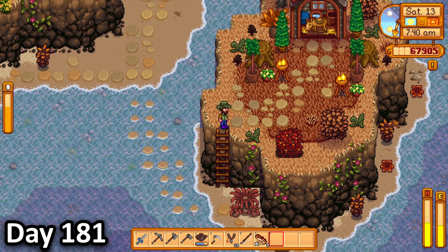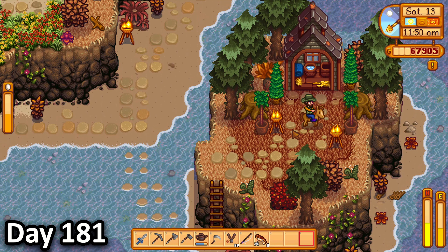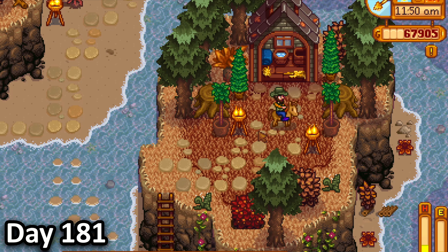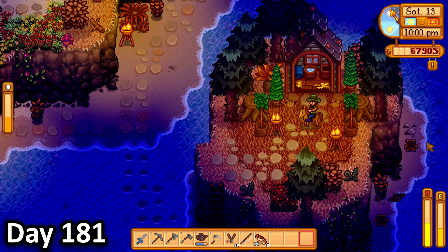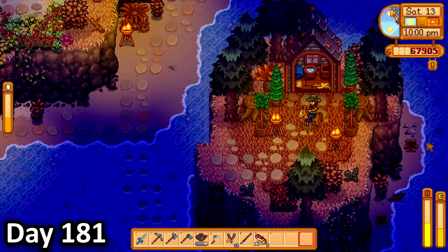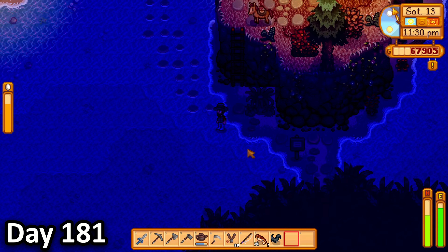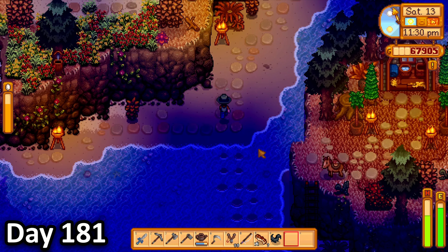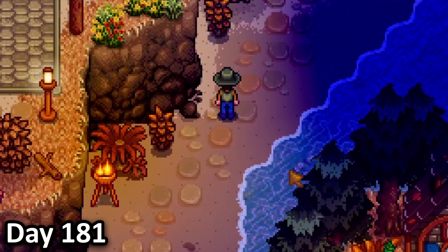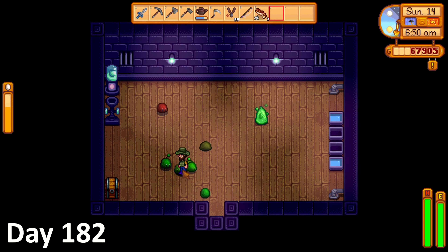In the morning of day 181, I put a slime egg in my incubator, then headed over to my stable that had finally finished its construction. After a little more decoration, I was happy about how it looked, but I knew it would look much, much better at night time. So I waited. And when night fell, I was satisfied with how the area looked. I then tried to return home on my horse, when I realised how useless my stable was, as my horse couldn't leave the island. I was forced to walk home on foot that night. How devastating.